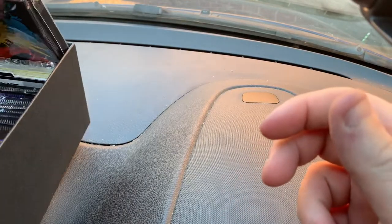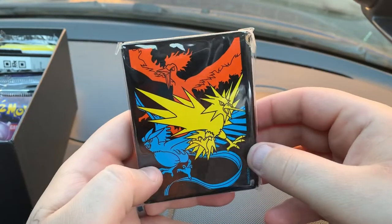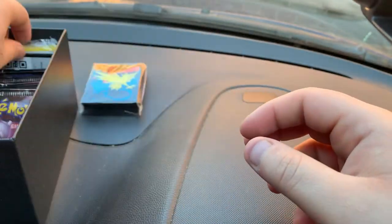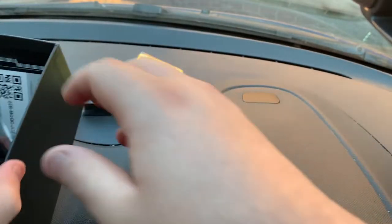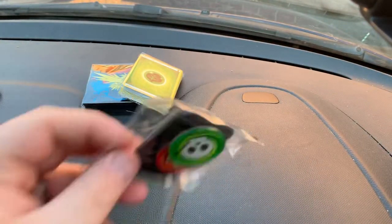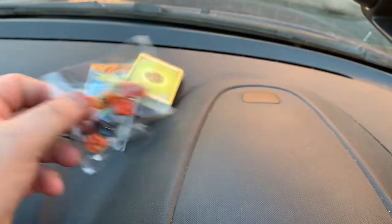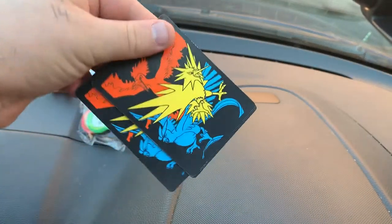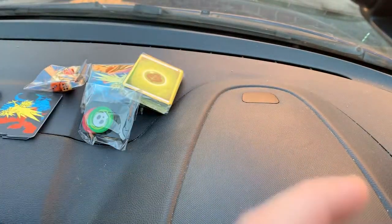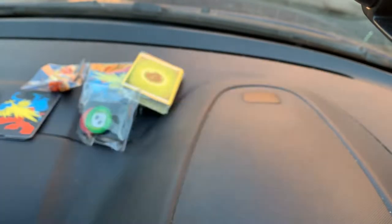If you haven't opened up an Elite Trainer box before, I'll give you a quick run-through of what you get. You get a pack of sleeves, a pack of energy cards, GX counters and damage counters, some dice, dividers for storing your Pokémon, and a code card.